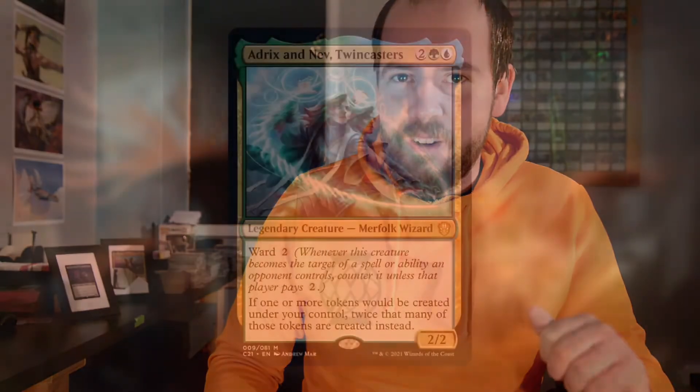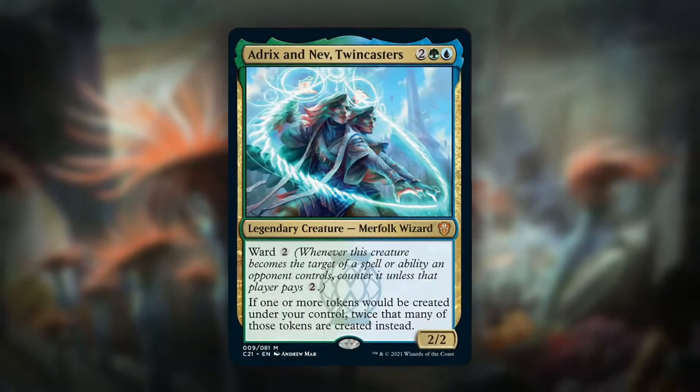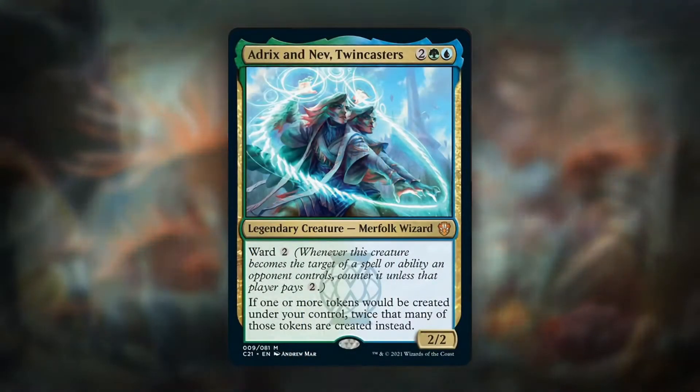Hello there, my name is Heidel and welcome to the Pantheon, where today we're going to have a look at one of the brand new face commanders for the Commander 2021 collection. Quite a cool little doubling themed commander - Adrix and Nev. There's two of them - Twincasters.